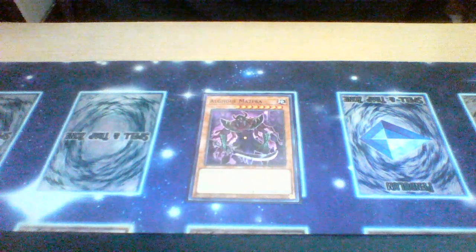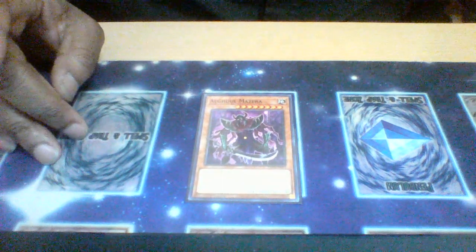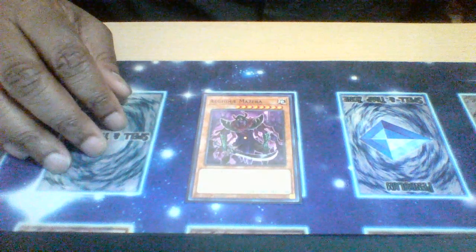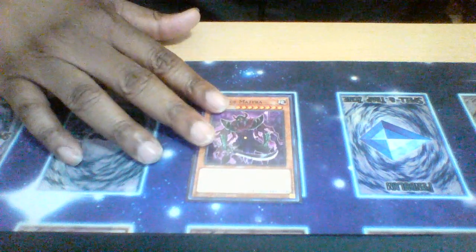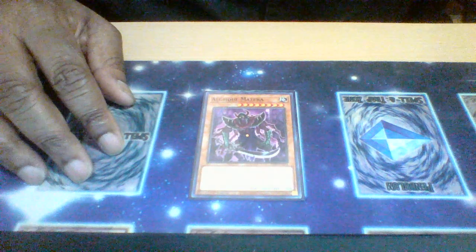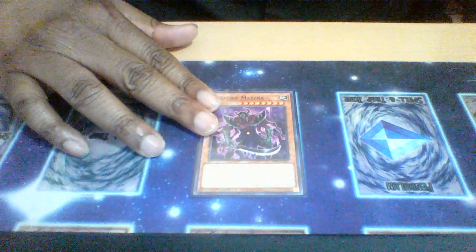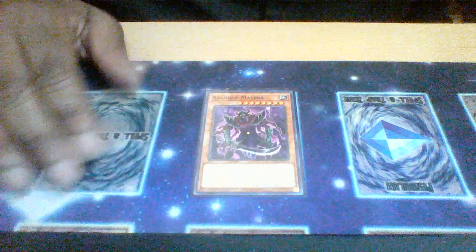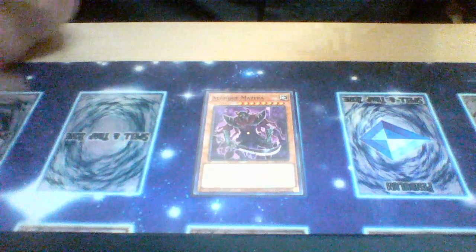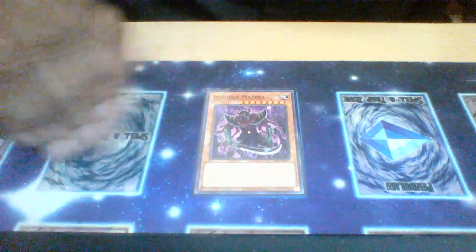One copy of Album Zero — when banished from the hand or the graveyard, you can trigger this effect to special summon itself from the banished zone and reduce its level by one, so you can make it from a level eight to a level seven. Also, when your zombies are destroyed or your opponent attempts to destroy your monsters by battle or card effect, you can banish this card from your hand or graveyard to protect your zombies, which triggers its second effect to special summon itself when banished. So this card can be both proactive and reactive — definitely solid.